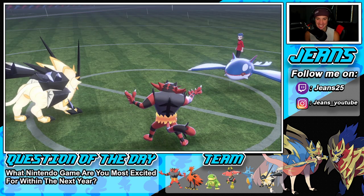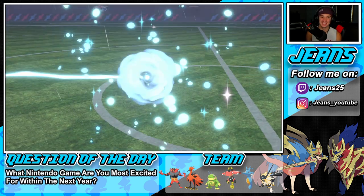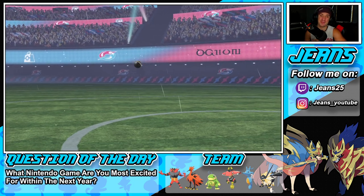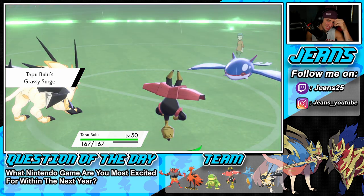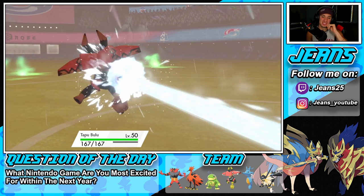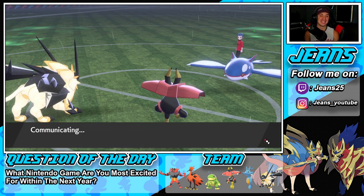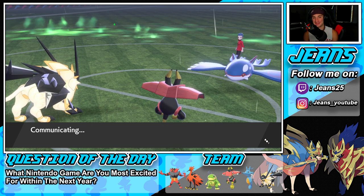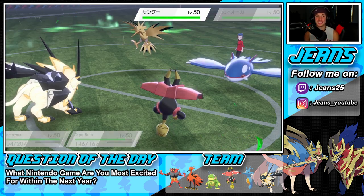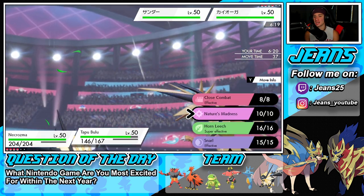That could have been awful. I'm going to bring out Bulu now. We have minus one on Special Attack but we have Assault Vest too. That thing encored us and outplayed us — luckily we had Mental Herb. I totally forgot about it, that's why I was so worried about Taunt. He drops a Skull Bash, Bulu says that's a tasty snack — eats that shot no problem. Mental Herb clutch! He must be so upset: 'I'll Encore you' — nah, Mental Herb in your face. Whimsicott is taken out.